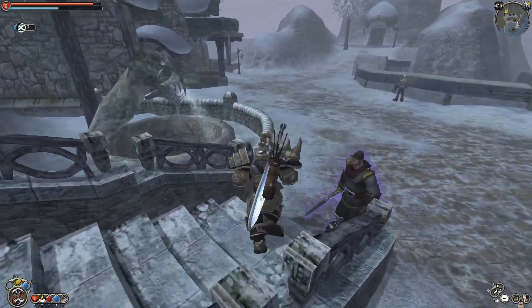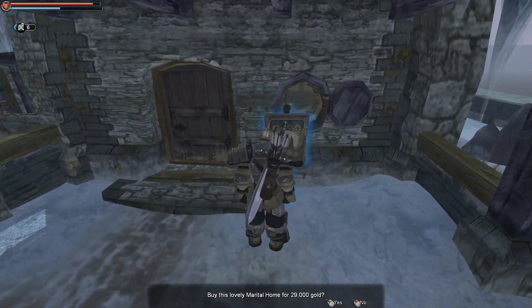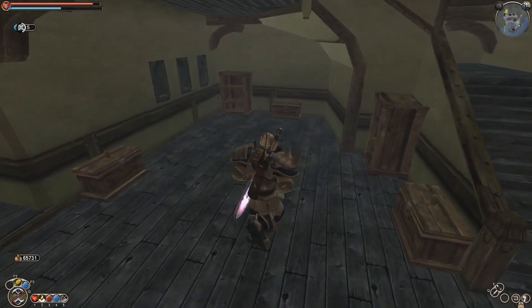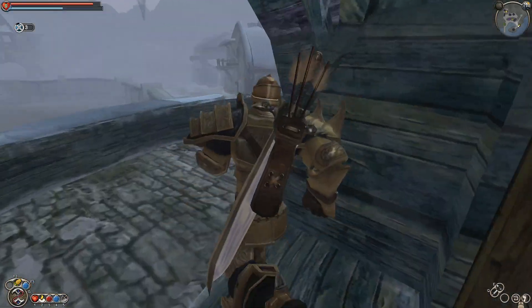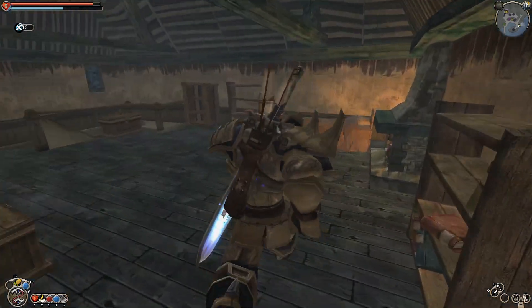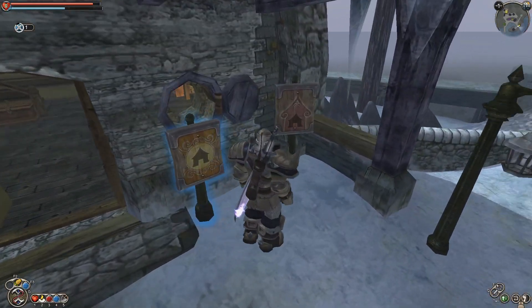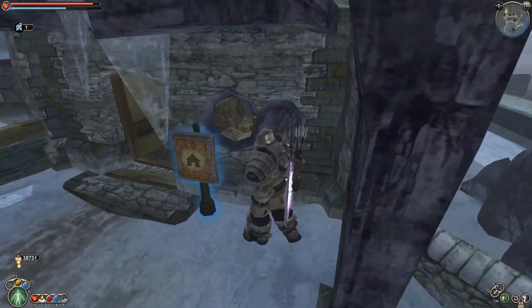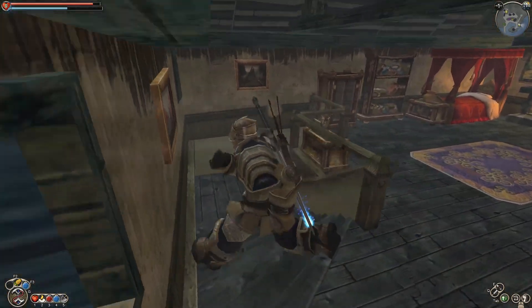We can buy this home on the edge of town — 29,000? That's a little much, but sure, why not? It's just this quaint little cabin. I'll spend some gold real quick to bring it to maximum value. There we go — much cleaner, much nicer. I can sleep here if I need to.